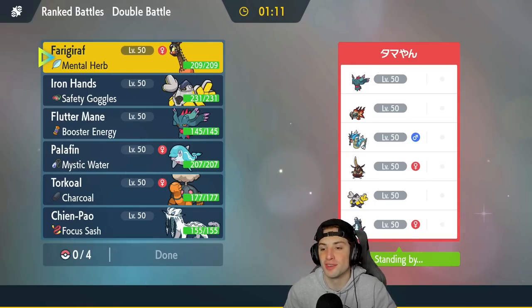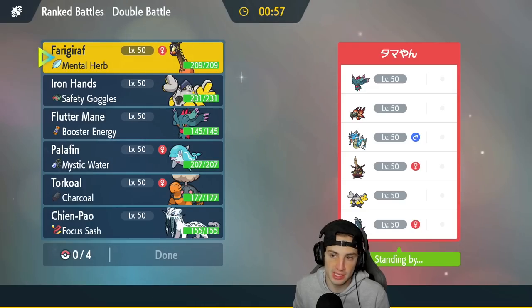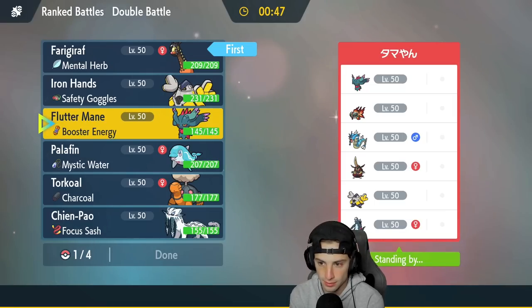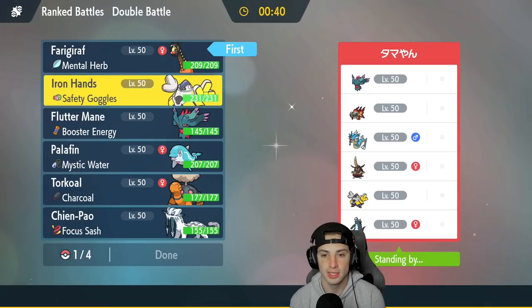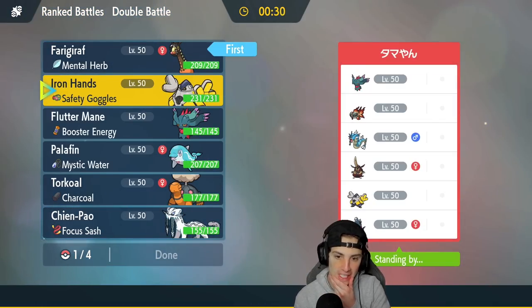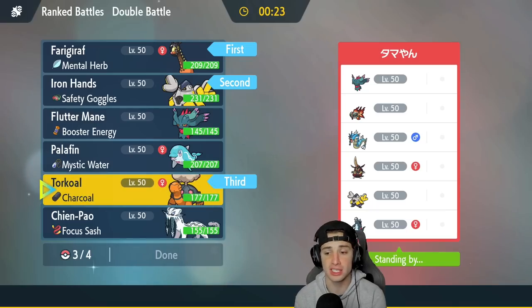We're hopping into our second match going up against a Chien-Pao/Fluttermane team, with Gyarados, Iron Hands for Fake Out, and Baxcalibur. Farigiraf has got to be a lead — we have to try to pop a Trick Room. I am kind of scared of the Chien-Pao. Chien-Pao and Fluttermane lead could be a problem. I could go into Fake Out Iron Hands, but if that Chien-Pao is Ghost typing then it kind of hurts — they're just going to get off some free damage. I think Iron Hands is going to be my play, going into Iron Hands and then Torkoal.